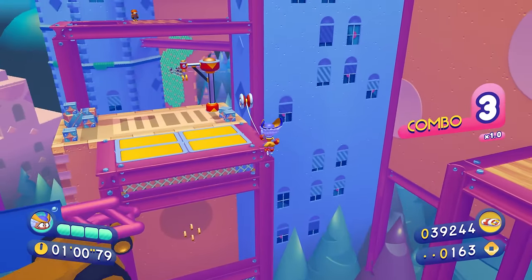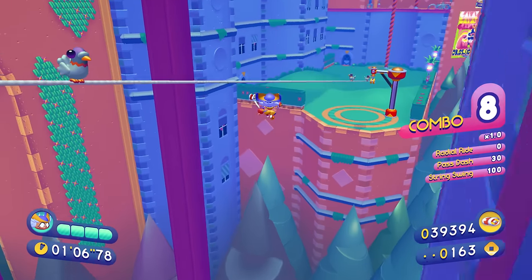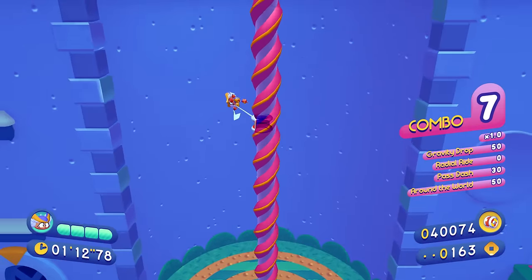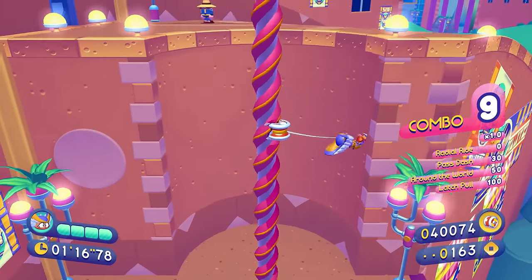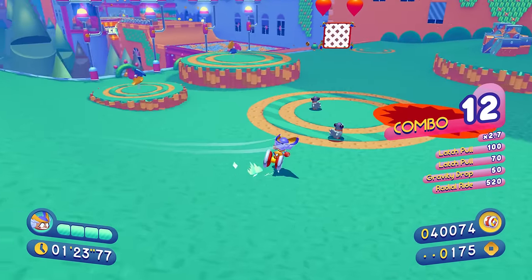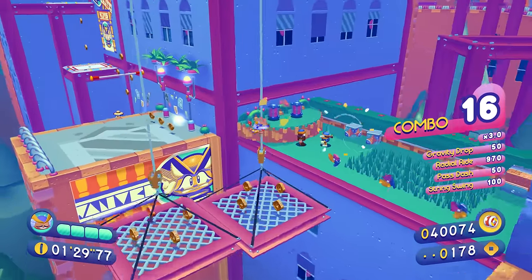Hopefully by the end of this video, you're going to go buy yourself a copy of Penny's Big Breakaway. So what the heck is this game? It's a 3D platformer developed by Eveningstar, Christian Whitehead's studio, who is responsible for the Retro Engine, the remakes of Sonic 1, 2, and CD, and Sonic Mania. So unsurprisingly, Penny's Big Breakaway takes a large amount of its influence from Sonic — and we'll definitely be getting into that — but it's got some other stuff going on as well.